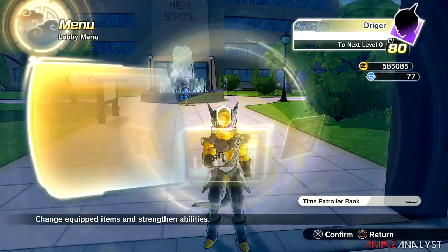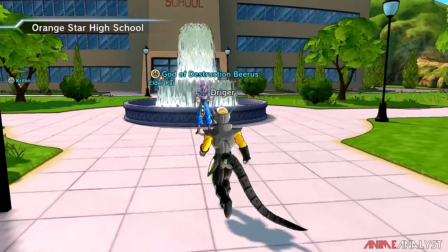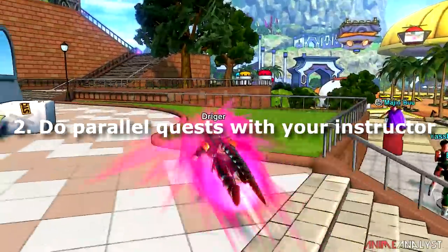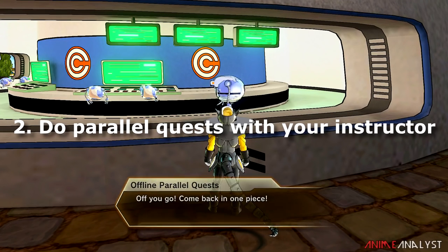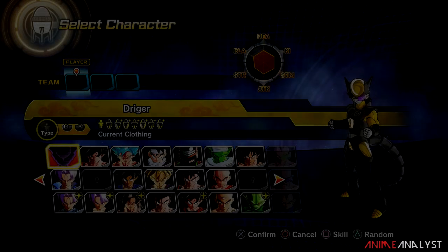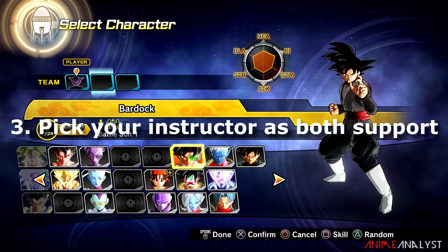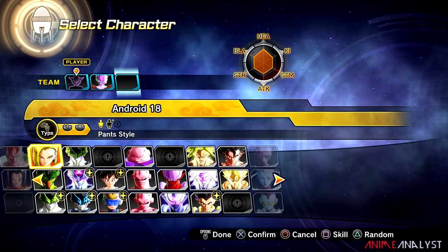In order to build up the meter that allows your instructor to start giving you instructor marks, you need to do parallel quests with your instructor as your computer partner. You want to double up on the characters. There are three different levels of marks — bronze, silver, and gold. So you want to start with offline parallel quests. If your instructor was Frieza, you'd pick your created character and then select Frieza as both of your characters.